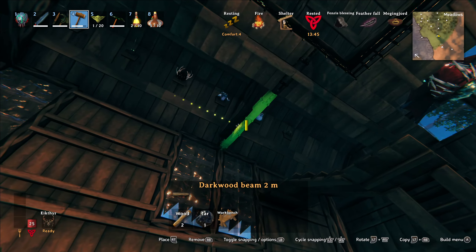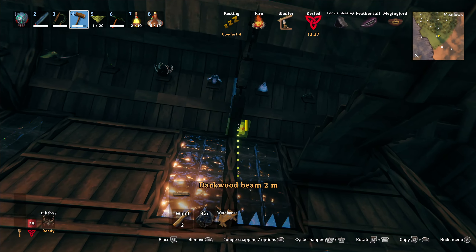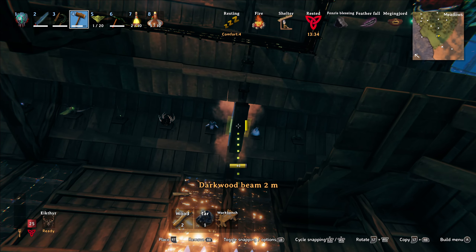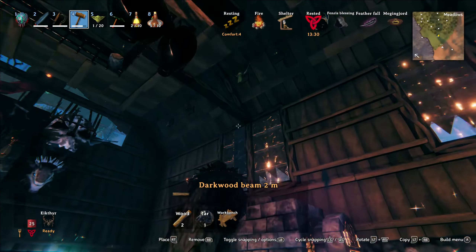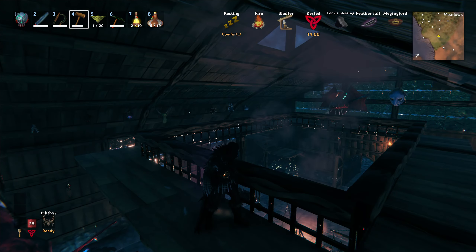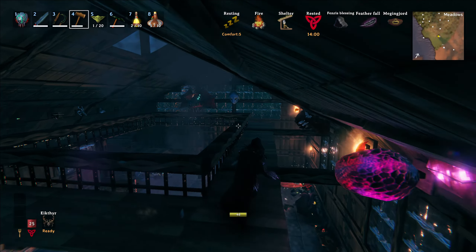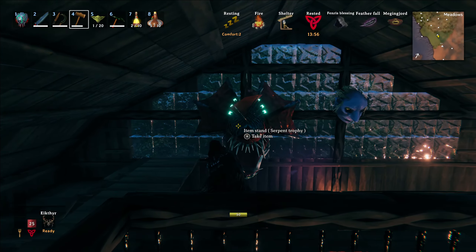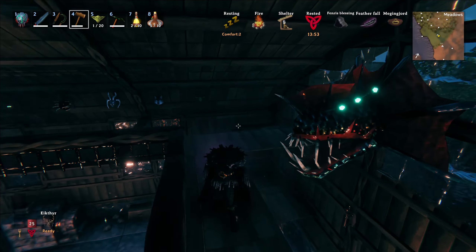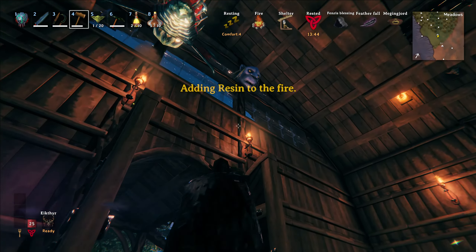We'll just pretend that this dark wood here is just super strong dark wood, and it happens to be able to hold up this catwalk. Looking good. But look how cool it is up here — we got the sea serpent. Our sconces, though — we need more sconces in here. We need more light.